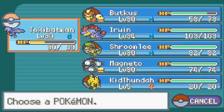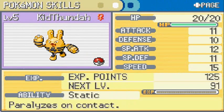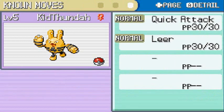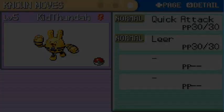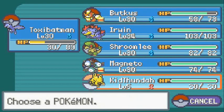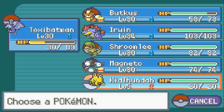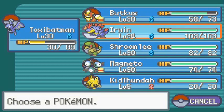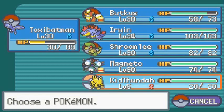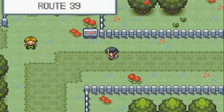Let's take a look at Kid Thunder. He has a Docile nature, is an Electric type with Static ability — paralyzes opponents on contact. He's a very speedy Pokemon but doesn't have great moves right now. If we train him up hopefully he'll be better. I could use him, but it feels like reverting to the old team — Toxic Batman and Kid Thunder were both in my Pokemon Crystal team.